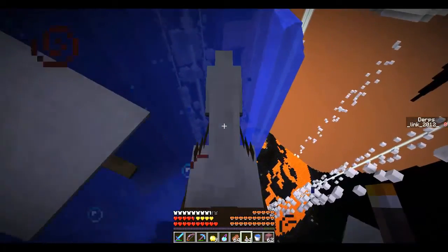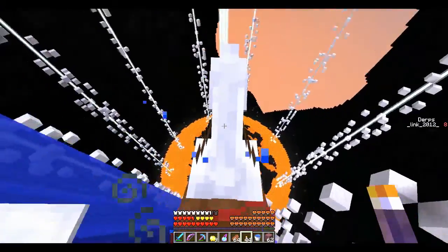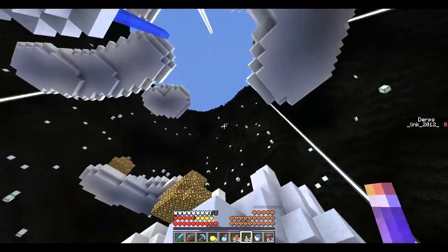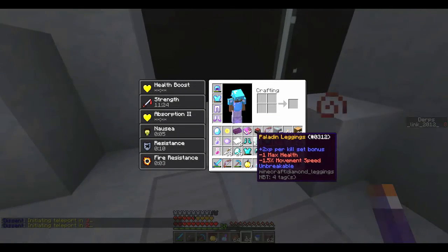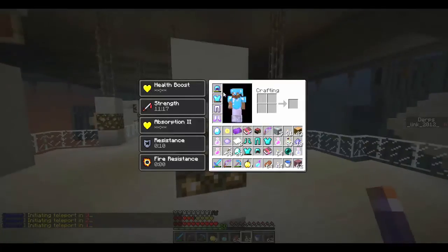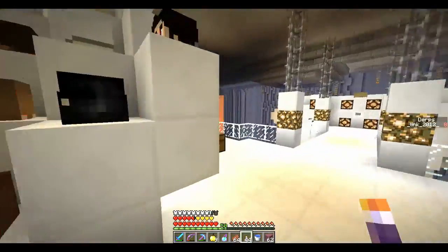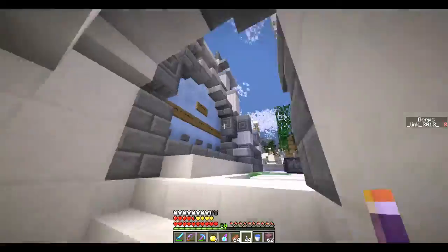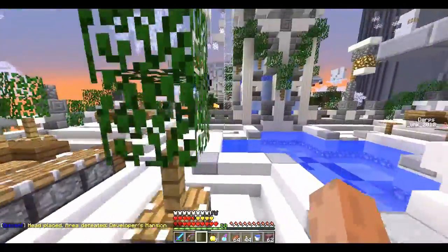Since I placed down water, it extended the normal water, and so now it's way out here going down and putting out all the lava — that's pretty funny. Back to our base. Platinum set — yeah, I don't know. We definitely need projectile protection and blast protection for this boss. Thorns is not necessary. Codename B — we're going to put that on the monument so that way you defeat the area. Boom, head placed. Area defeated — Developer's Mansion. Wonderful.